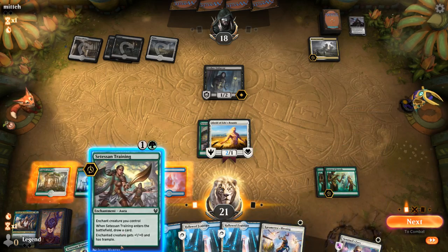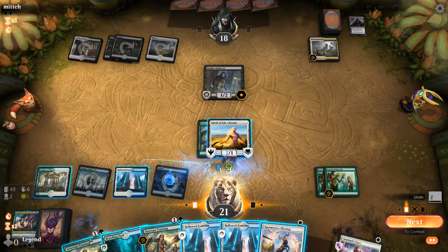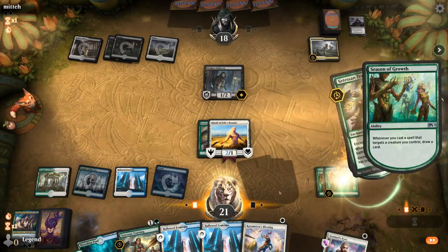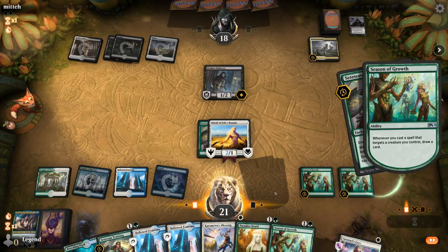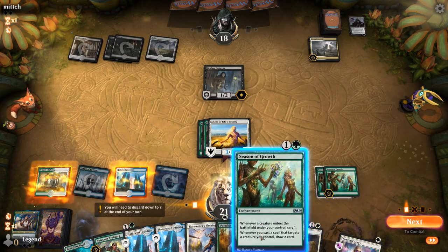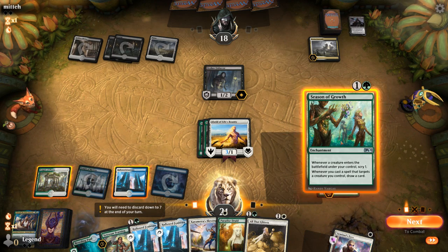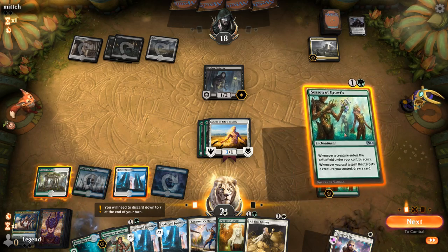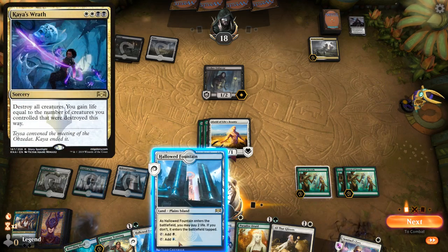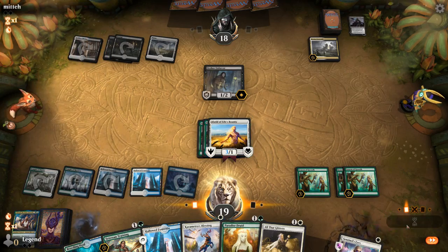There's a Blessing. Tapping my blue mana as much as possible. An extra Season, then probably the Sentinel's Eyes — or I could keep up Karmetra's Blessing in case of a Chaos Wrath perhaps, and then just sacrifice a Training next turn. Seems okay.